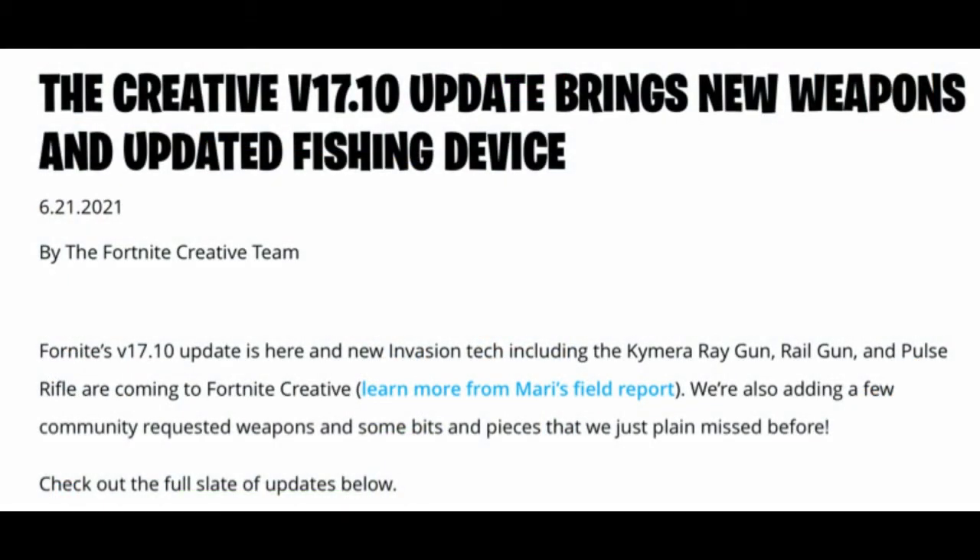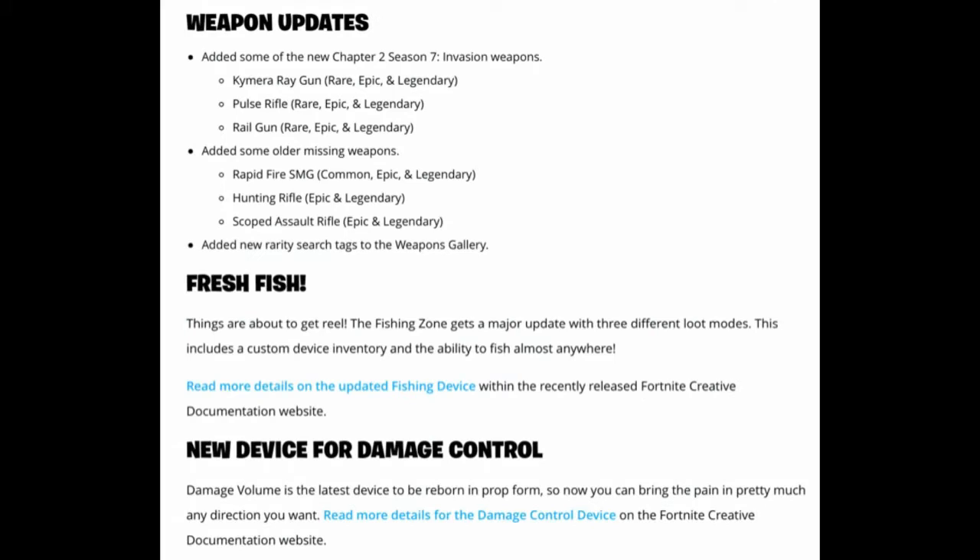Now I'm going to read through the Creative v17.10 blog post. The update brings new weapons and an updated Fishing device. New invasion tech weapons coming to Creative include the Chimera Ray Gun, Rail Gun, and Pulse Rifle, each in Rare, Epic, and Legendary rarities. Also added are some older missing weapons: the Rapid Fire SMG in Common, Epic, and Legendary; the Hunting Rifle in Epic and Legendary; and the Scoped Assault Rifle in Epic and Legendary. New rarity search tags have also been added to the weapons gallery.